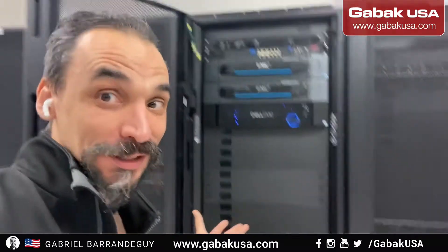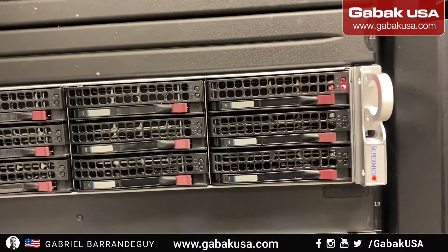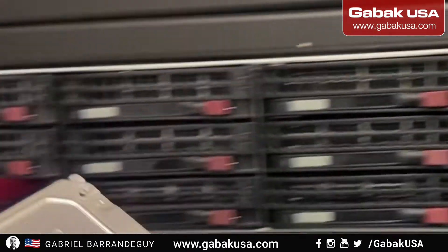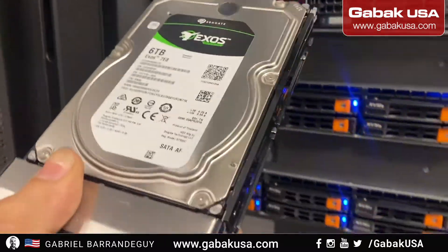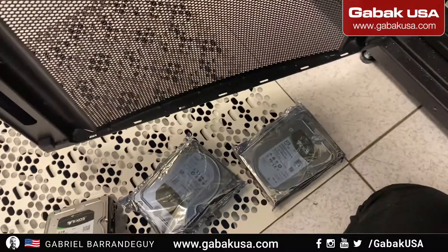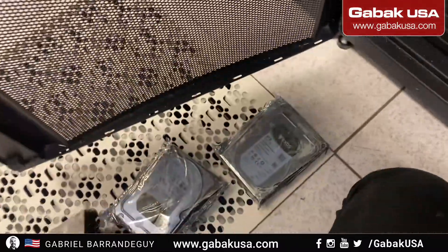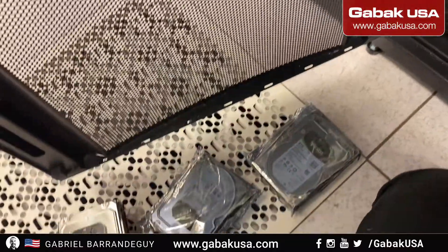You have to replace one of these drives in the servers and you're in the data center. I'm going to tell you how to do it step by step. As you can see, the red lights mean the drive is bad. I just took this off and I'm going to replace it with the new one. Easy job — just remove the screws on the side, put the new one in, and that's it.